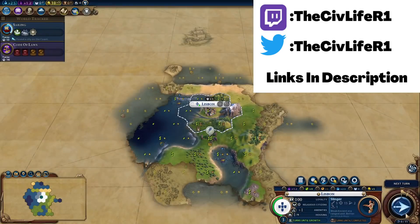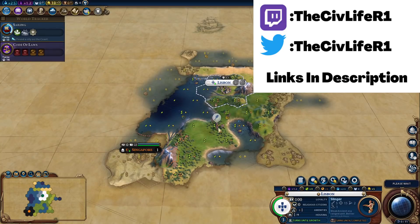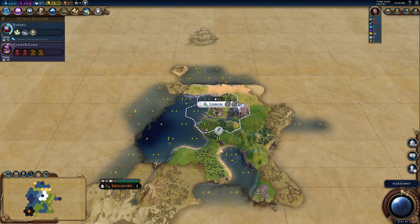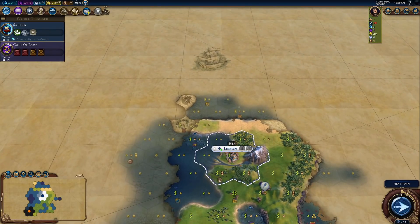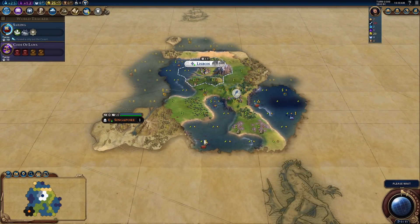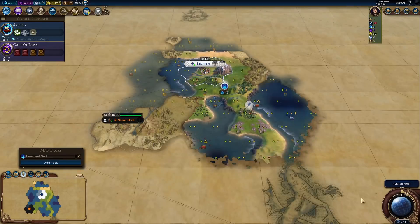In Civ 6, or Civilization 6, traders can quite literally make or break your game. You might know traders as steroids for your cities to get gains, but there are a lot of other uses militarily, culturally, and even religiously. So what are the 5 trading mistakes that everyone may or may not make in Civilization 6?